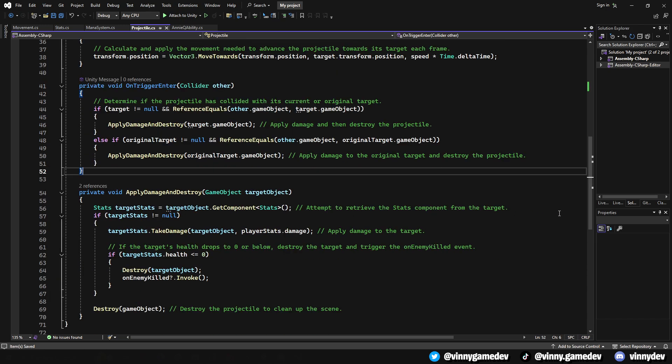OnTriggerEnter detects collision with other game objects. If the projectile collides with its current or original target, it will apply damage and then destroy itself to simulate the impact effect. Upon collision, this method attempts to retrieve the Stats component from the target to apply damage. If the target's health drops to 0, the target is destroyed and the OnEnemyKill event is triggered, allowing the mana refund logic to execute. Finally, the projectile itself is destroyed to clean up the scene.